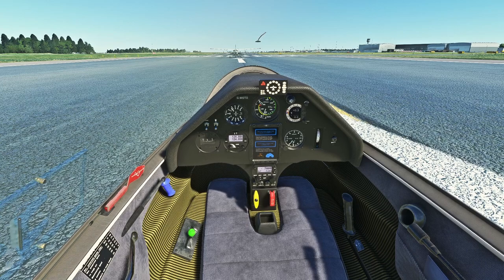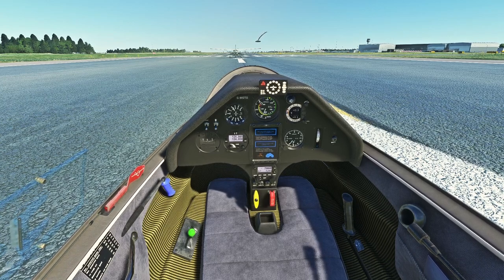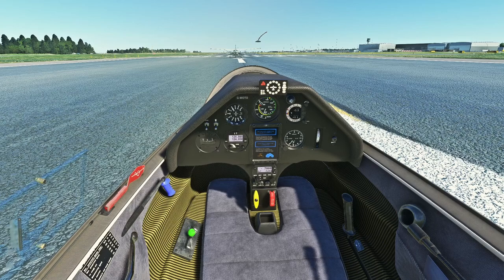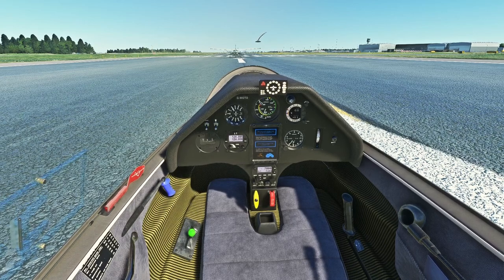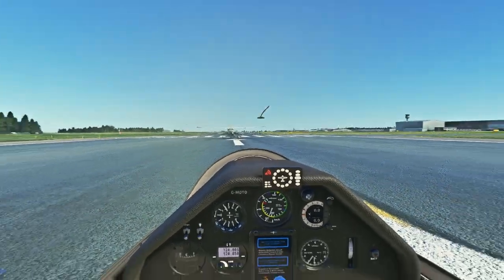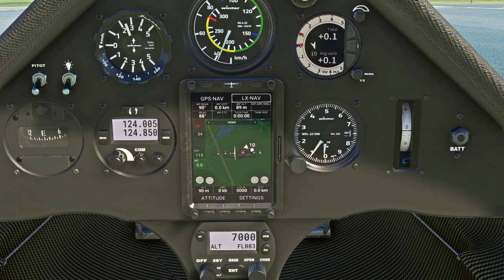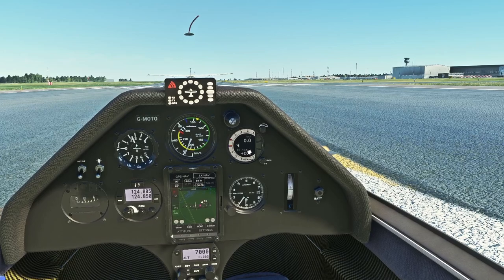If you do a winch launch, don't forget — after you come off the cable, push forward on the stick. Get that nose down so you get the airspeed, because it's instant zero G for about half a second. Get the stick forward and then start building airspeed. But today we're going to be getting towed up. We can see we've got a headwind right now, 10 knots — it's quite windy in the UK today using live weather.